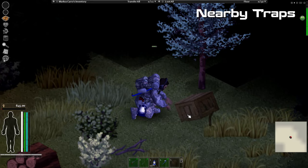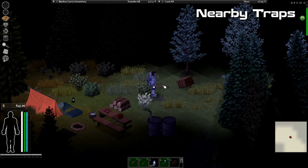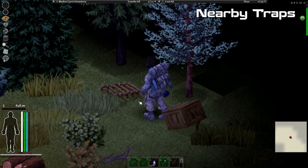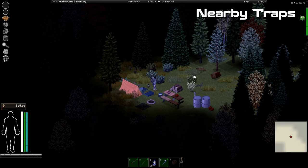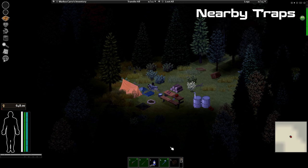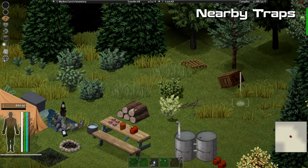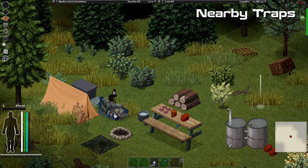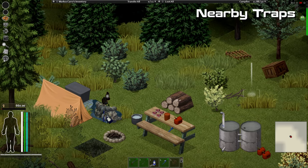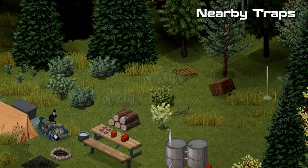Another great mod for hunting and surviving in the wilderness is Nearby Traps. In Project Zomboid you normally have to place traps 80 tiles away and periodically check if you have caught something. Nearby Traps removes that requirement and also lowers the chance for traps to be destroyed. Traps can now be placed just a few tiles away, allowing you to trap animals right next to your base.